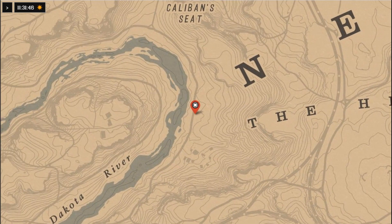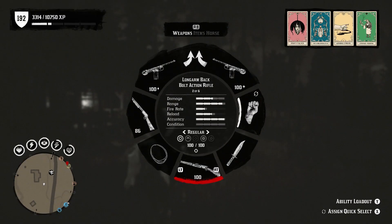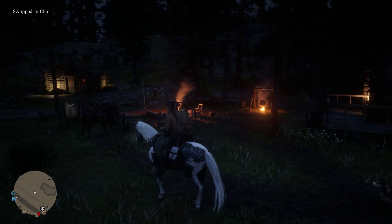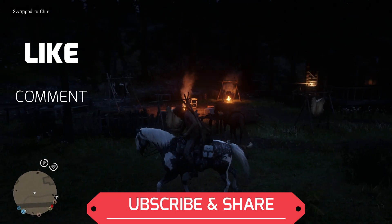You can fast travel to Valentine, head south, and she's gonna be right by the Dakota River — easy location today. So you can collect seven more, or however many you need. Go to her, sell them, and that way you can make money too. It's a good way to make both gold and money.